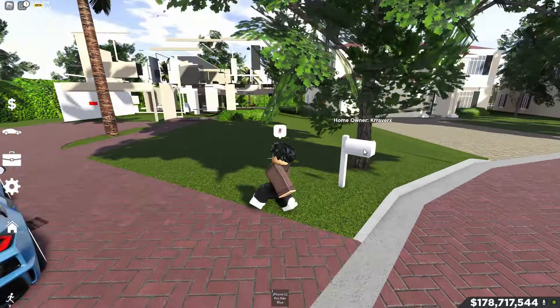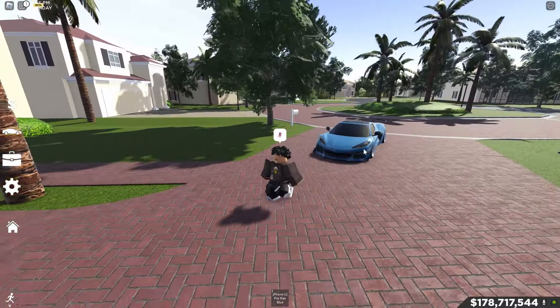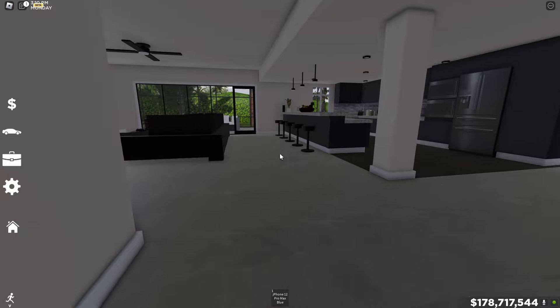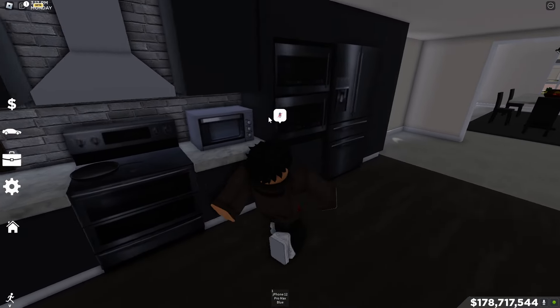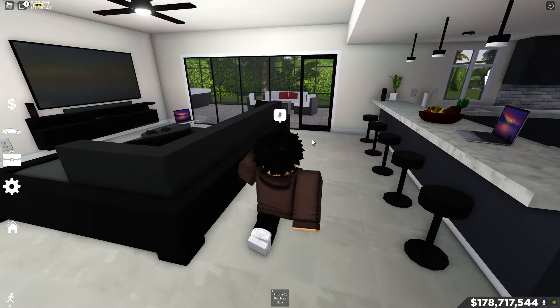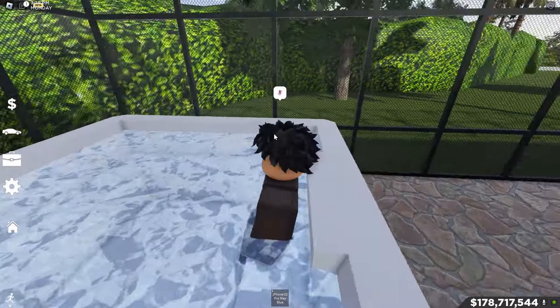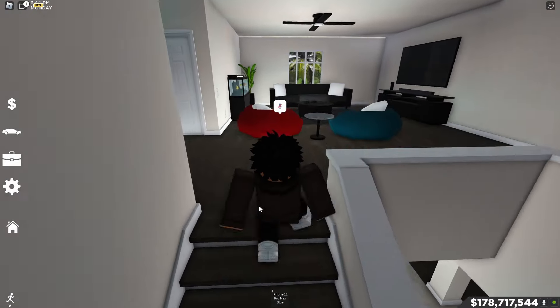These houses are very nice — the outside looks amazing and the inside is also very detailed. None of the appliances are actually interactive but the house design is pretty nice. You can go into the backyard — there's a hot tub and the house is very roomy.